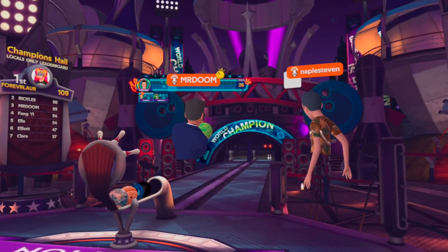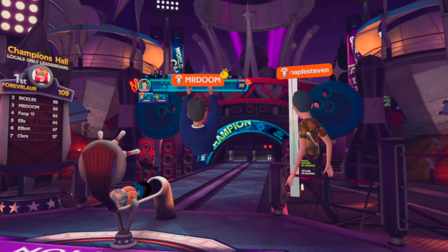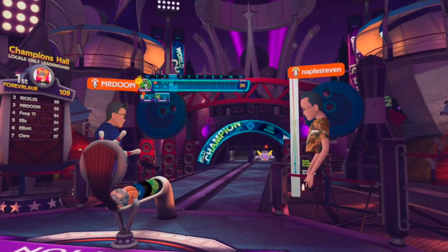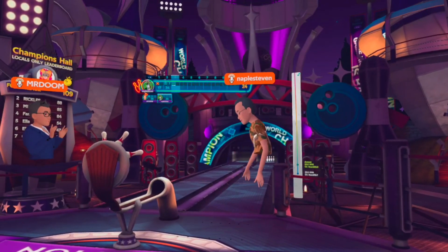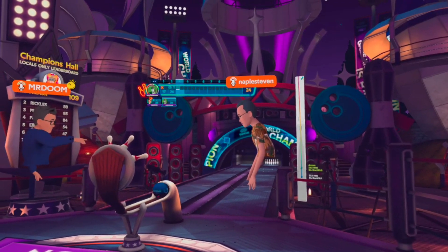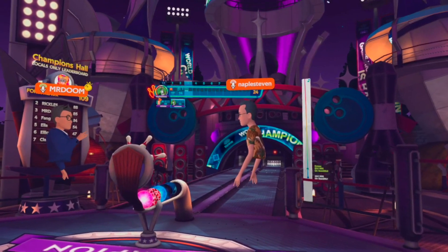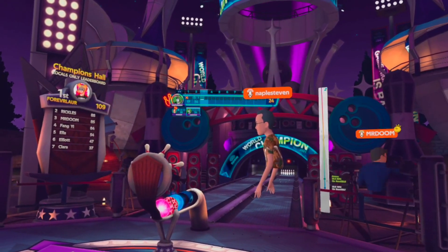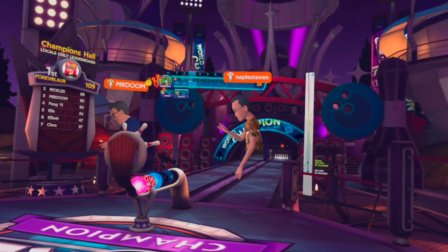Steve tried out the Clydesdale ball and found it pretty neat. Mike explains that the Clydesdale has a really heavy hit — if you can get it spinning with a hook, it picks up momentum at the end and really nails the pocket.